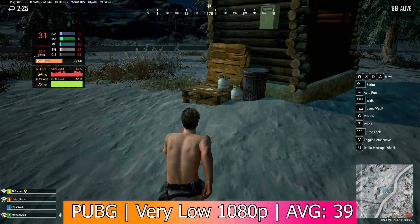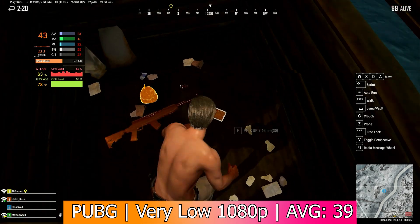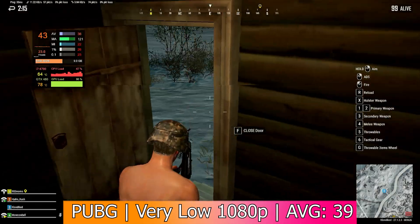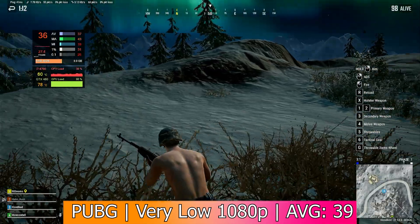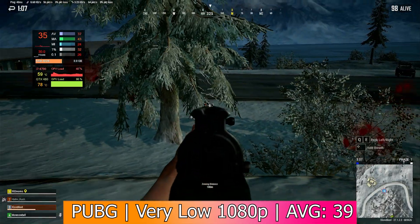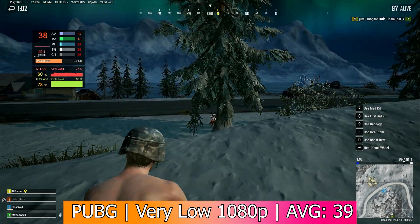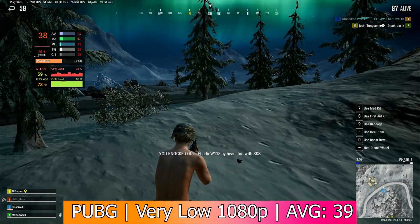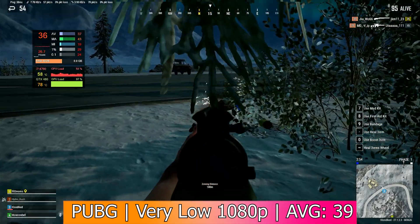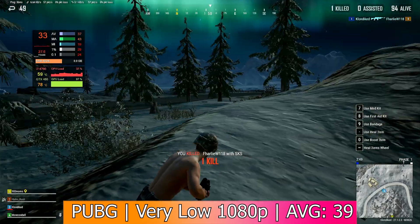Next was PUBG with the very low settings in 1080p, where it got an average of 39 FPS with 1% lows of 29. I actually managed to get a kill in this one, and although it was definitely far from an ideal experience, it was actually surprisingly playable. I was also monitoring the GTX 480's temperatures throughout all the gameplay tests, and it peaked in PUBG with a highest temperature of 78 degrees Celsius.